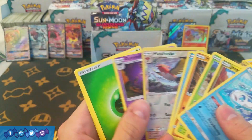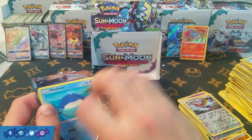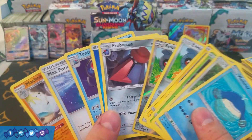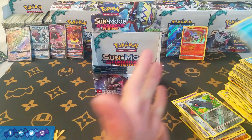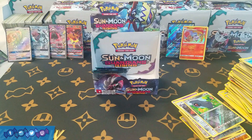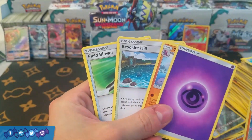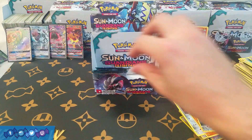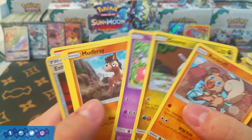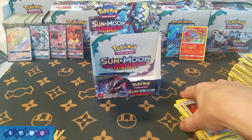We have Fletchinder, Gothitelle — nothing else in that one. Double Beldum, Probopass, and a Max Potion. Four packs left — one more ultra rare please. Solgaleo, and hollow Mudsdale. We have Field Blower and Brooklet Hill as well — definitely playable cards. Enhanced Hammer reverse and Oricorio — decent cards. Field Blower — nothing crazy as far as rarity but definitely some playable cards.